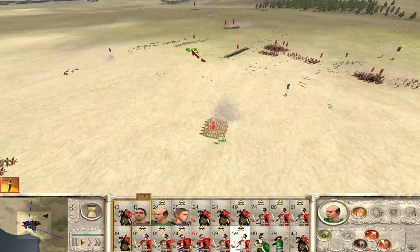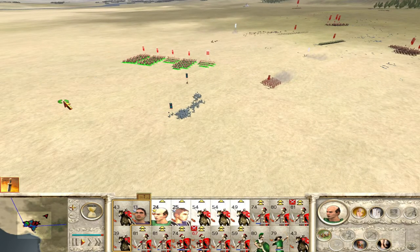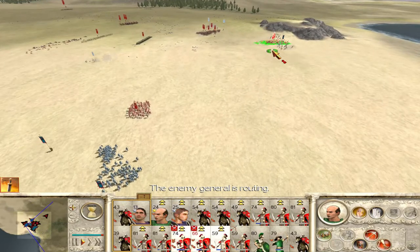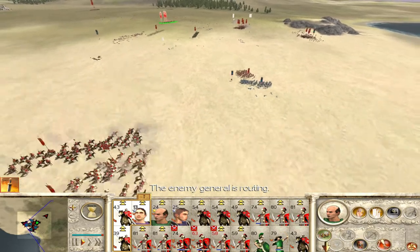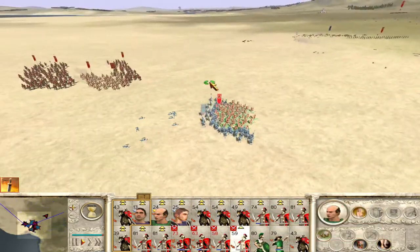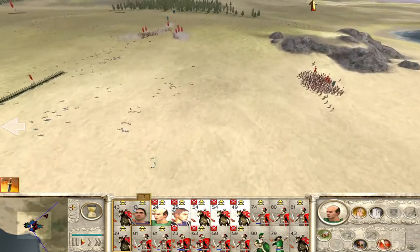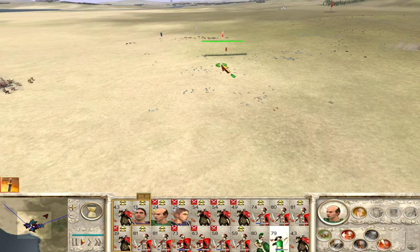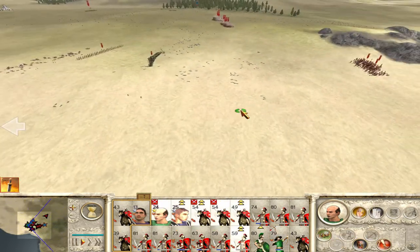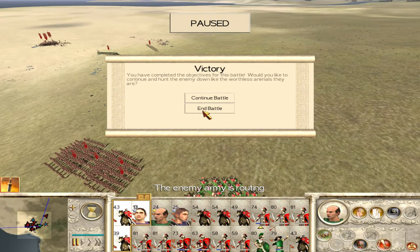I need these guys up here. How much have we killed so far? 73 — that's all right. The enemy general is running away — this is no way for a leader to behave. You two, chase down these peltasts. We'll probably break them here — you're not losing many men and you broke them already, probably because the general's running away. Archers, fire — these guys should kill them. We're not going to catch that. Now we've killed 100 — let's end the battle.